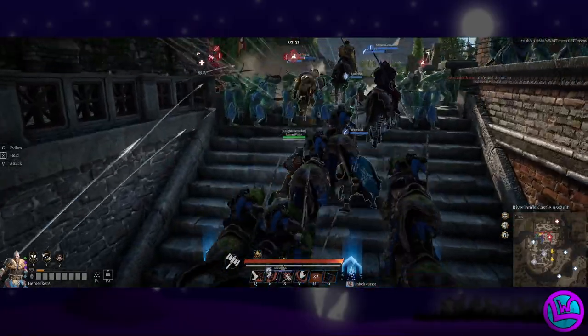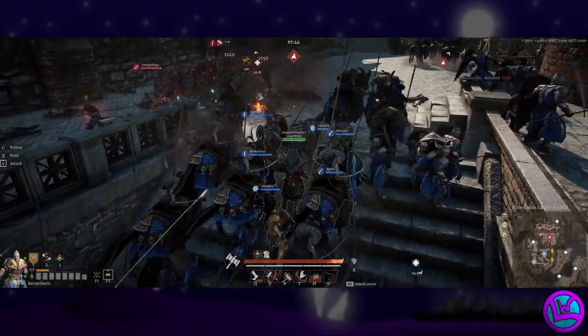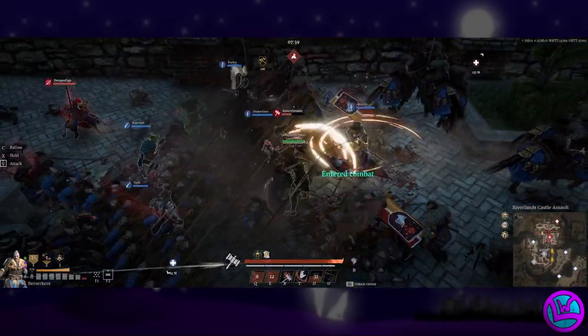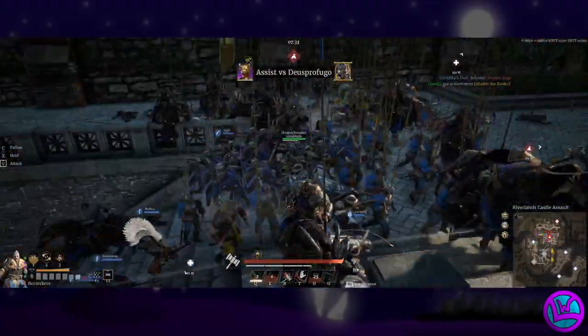Hi everyone, this is Jake aka LunarWolf. Welcome to another guide in my Zero to Hero New Player Guide series. With the season at its close, we'll be entering the postseason which allows you to stock up on Silver and Artillery. The information in this video should give you a good idea of what Artillery to stock up on for the next season in order to get a jump on your opponents.